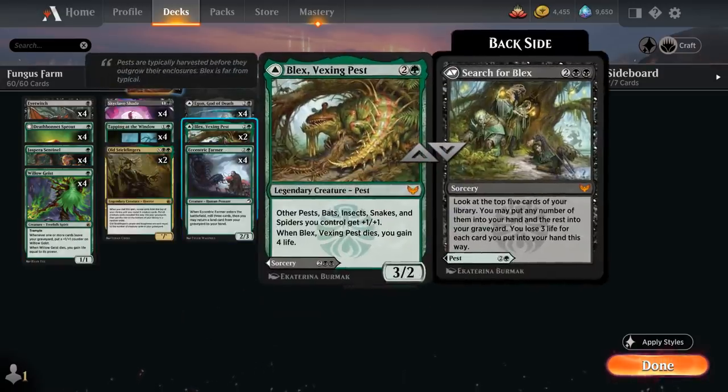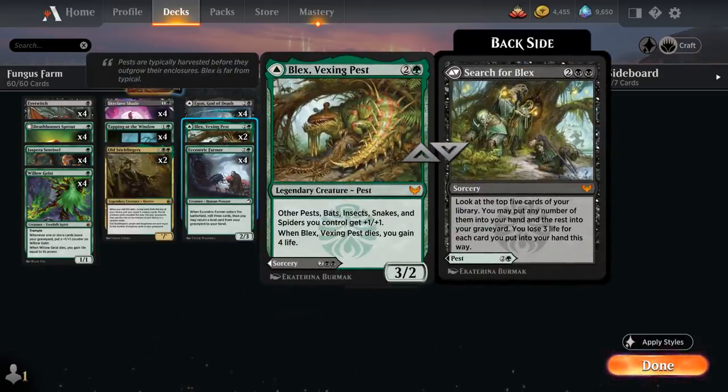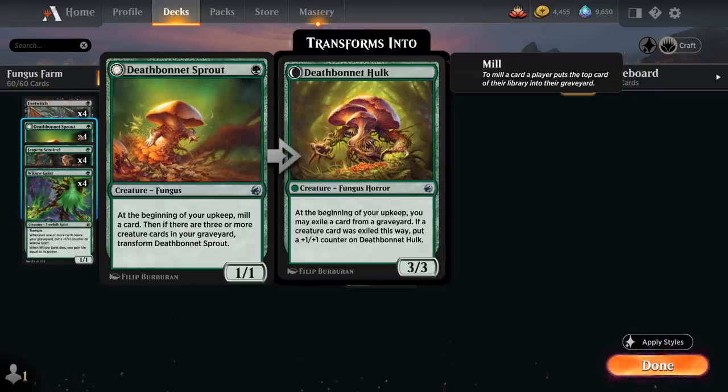We also have 2 copies of Vexing Pest, though we're more interested in Search for Blacks — the 4-mana sorcery letting us look at the top 5 cards, put any number into our hand and the rest into our graveyard, losing 3 life per card taken to hand. It's great card advantage against control decks and also an excellent way to dump cards into our graveyard even without taking anything. It still counts as a creature for Deathbonnet Sprout's transformation purposes.